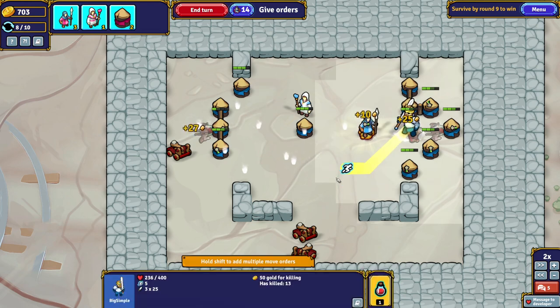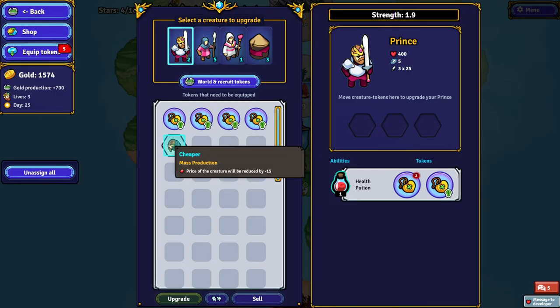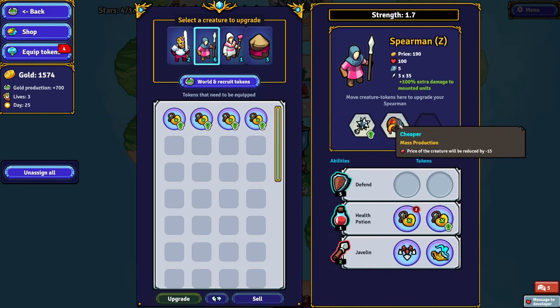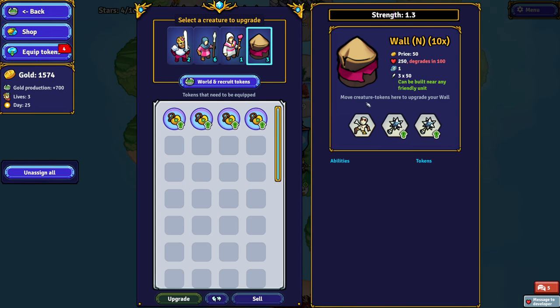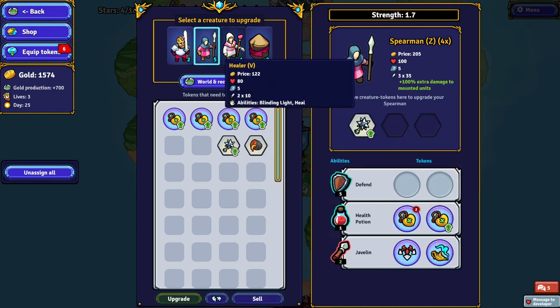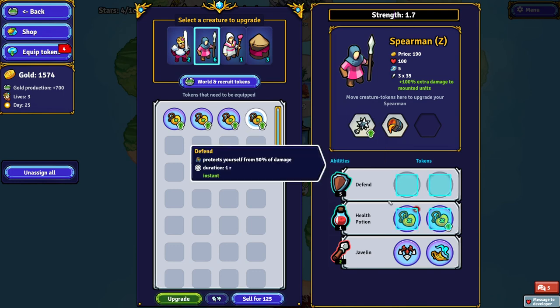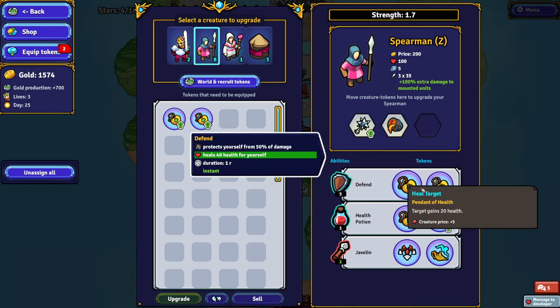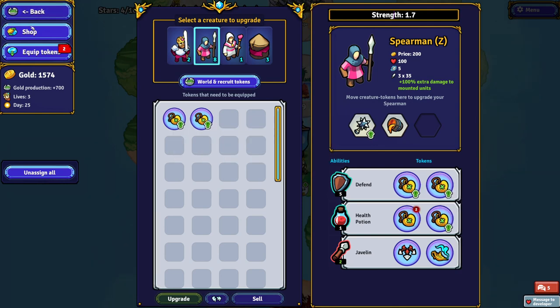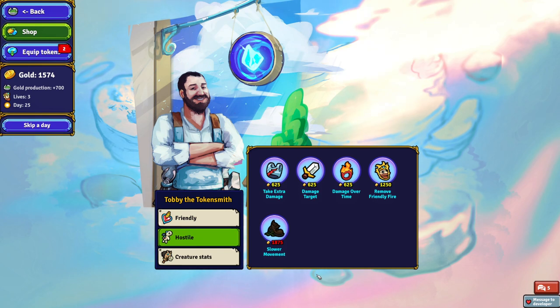We don't need to get every single star. This is our first time seeing catapults. This one makes the unit cheaper — we could give that to our spearman. The spearman is one of the few units you can buy a lot of. The wall is already very cheap at 50 each. I suppose if I gave it this guy, it would cost 25 — buy it at half price. This is definitely the kind of game where you want to experiment and mix and match tokens. You can come up with some pretty interesting combinations.